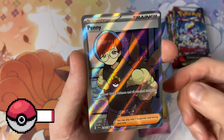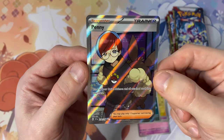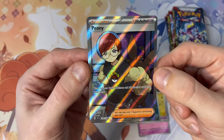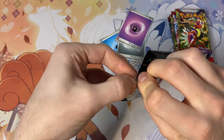The rare in this pack is — oh — a full holo Penny! Two hits out of three packs so far, I'll always take a full art trainer, especially a waifu. Onto the fourth pack then — two hits out of three packs so far, not too bad.